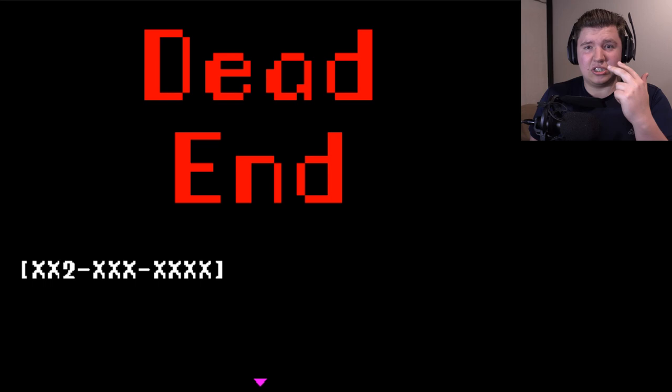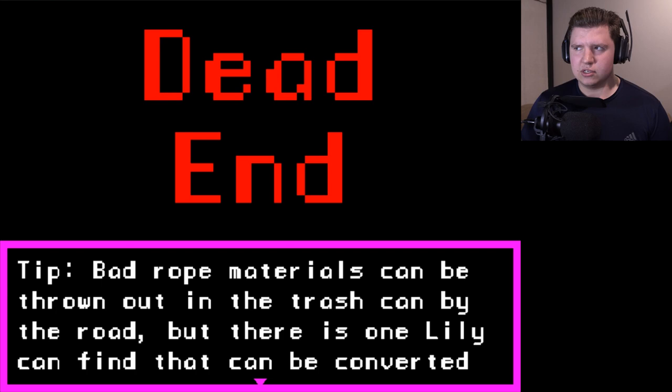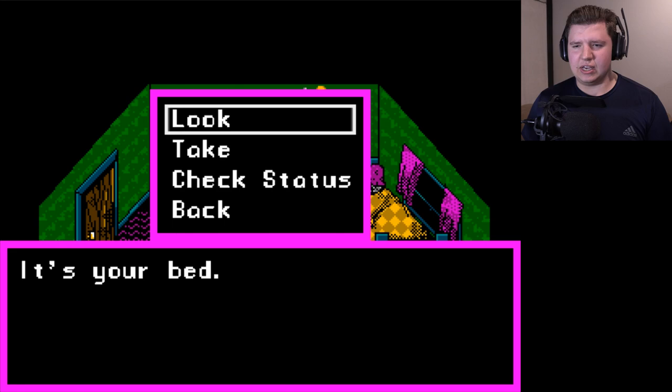Was that the same guy with the glowing eyes I saw in the woods? It seems like my theory was correct — I'm going to get a different ending for each piece of rope I go down into the well with. Next I should try two. I'm going to assume that having just one piece of bad rope will give you the bad rope ending no matter what.